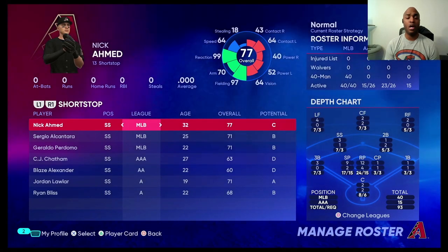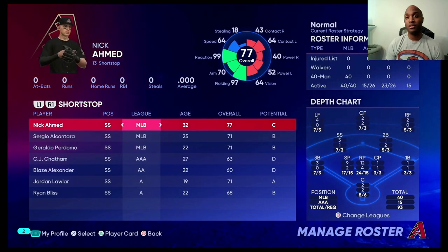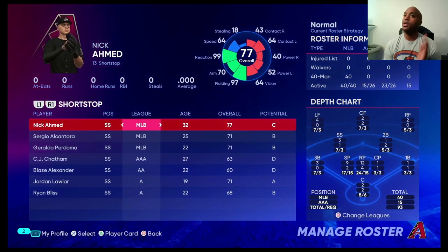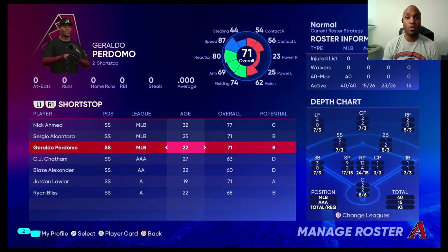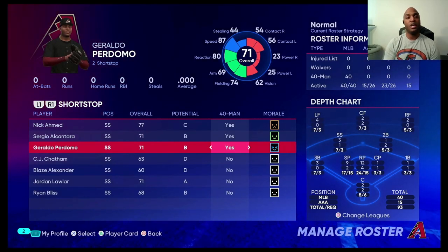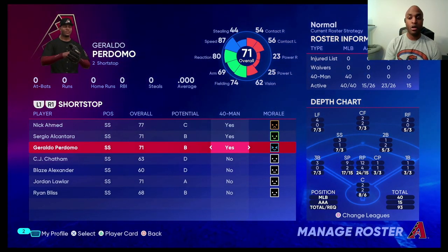This team's shortstop position is a split platoon situation. Sergio Alcantara hits righties a little bit better than Ahmed does, but Ahmed blows him out of the water in terms of fielding. Alcantara's arm is stronger — maybe you throw him at third base here and there as the cutoff man for the left fielder, since he mainly hits righties. Nick Ahmed hits lefties, and he's okay against righties, but you really have him out there for his defense. The third option is Geraldo Perdomo — a very young player on this team's 40-man roster.